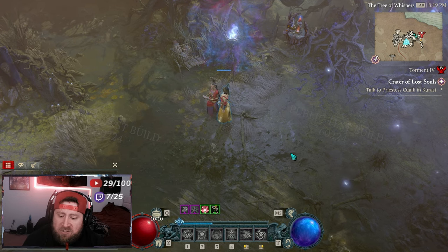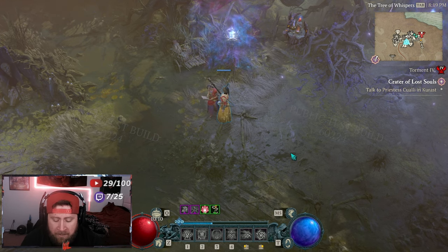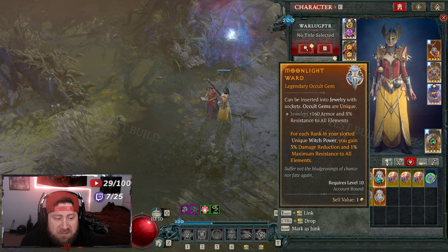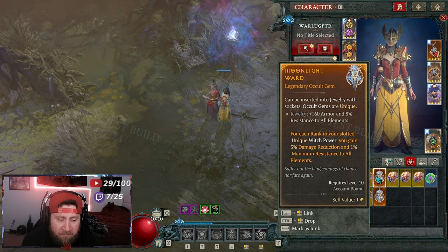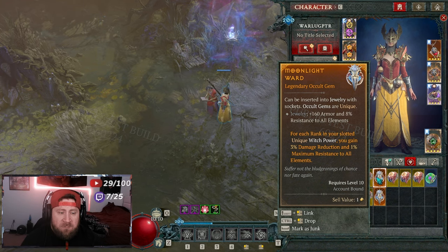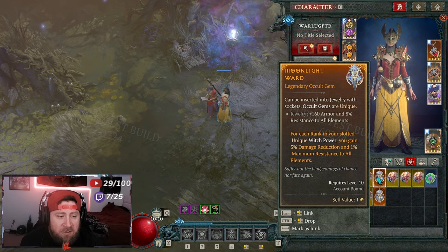Welcome back to the channel. Today we're going to be talking about one last thing inside of Season 7 for Diablo 4 in the PTR, and that is going to be about the new occult gems. To me, this is just a direct copy-paste of Season 1 with the malignant hearts, but once I explain more about how this works, you guys will see that it works exactly the same.